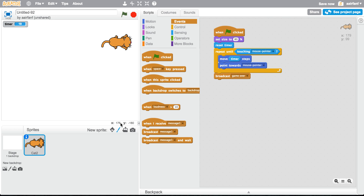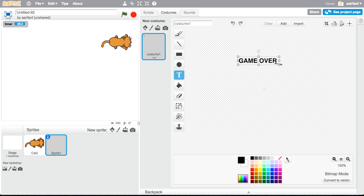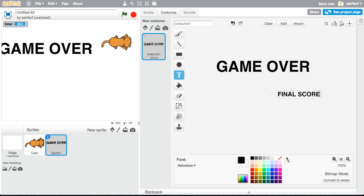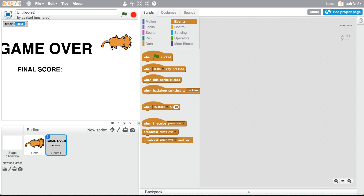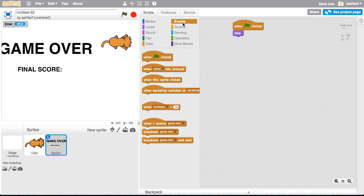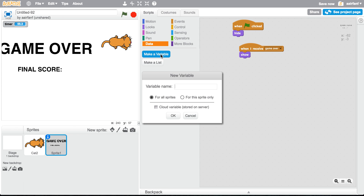So then we're going to create a new sprite. In here we're going to have text saying 'game over' — I'll just stretch that out — and then we'll have a final score display. We say 'when flag clicked, hide,' and then 'when I receive game over, simply show.'